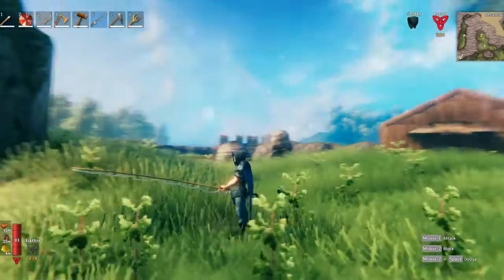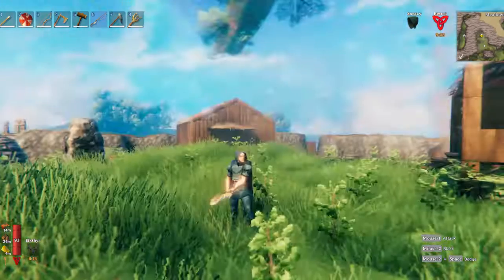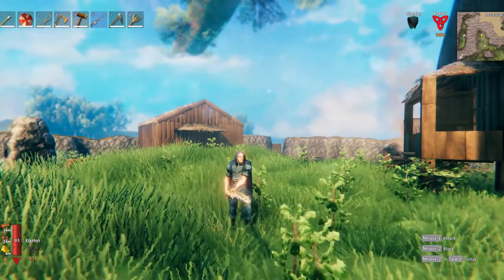You get coins from things like raiding burial chambers, feeding trolls, and you can also sell stuff to them. There's probably more, but those are the ones I know of.